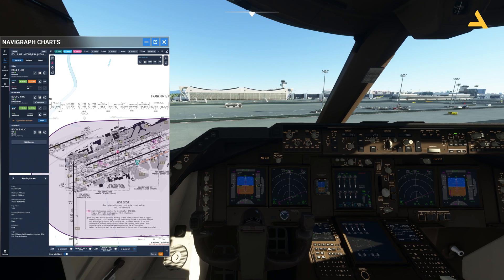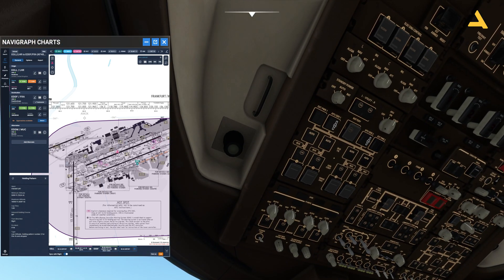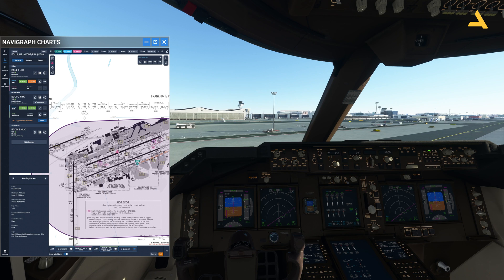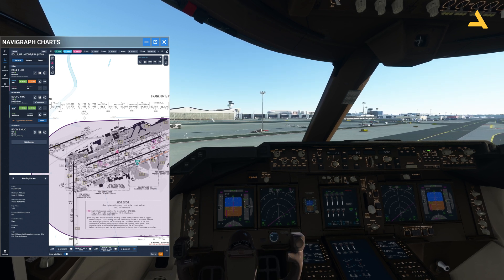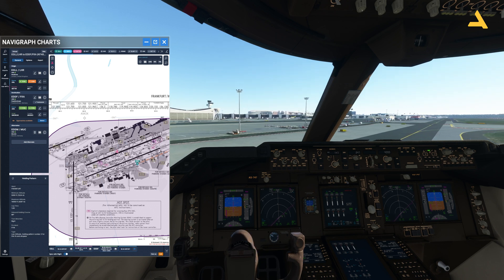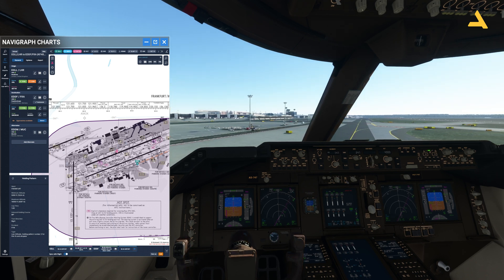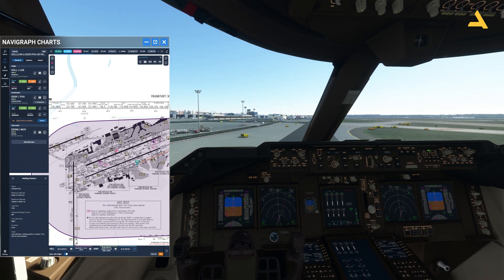Now I have the engines running plus the APU as well. The flaps are back. Remember it's very easy to park the plane — you just have to find the gate. If you are flying with the ATC then the ATC will be telling you the gate to park at, and you can also consult the Navigraph charts if you're using those.